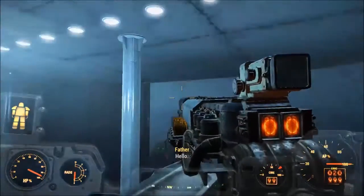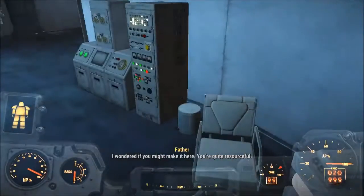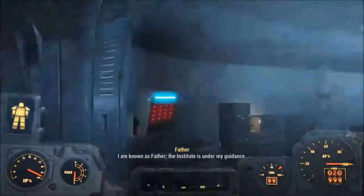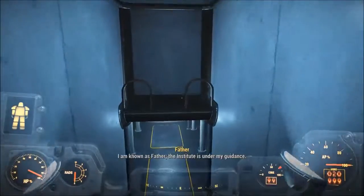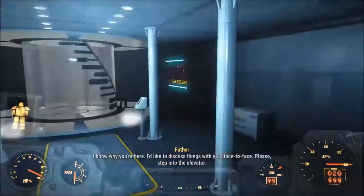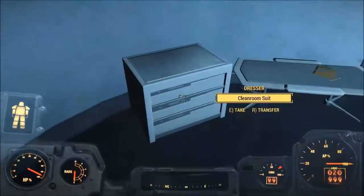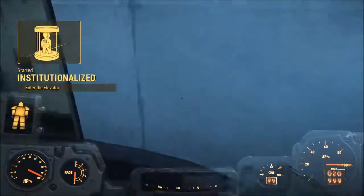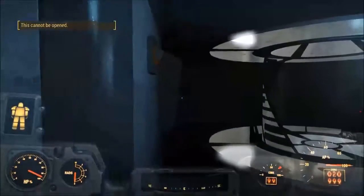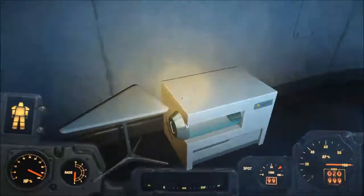Hello. What? I wondered if you might make it here. You're quite resourceful. I'm known as Father. The Institute is under my guidance. I know why you're here. I'd like to discuss things with you face to face. Please, step into the elevator. I don't just do stuff. Well, looks like we don't have much choice. We're going into the elevator.